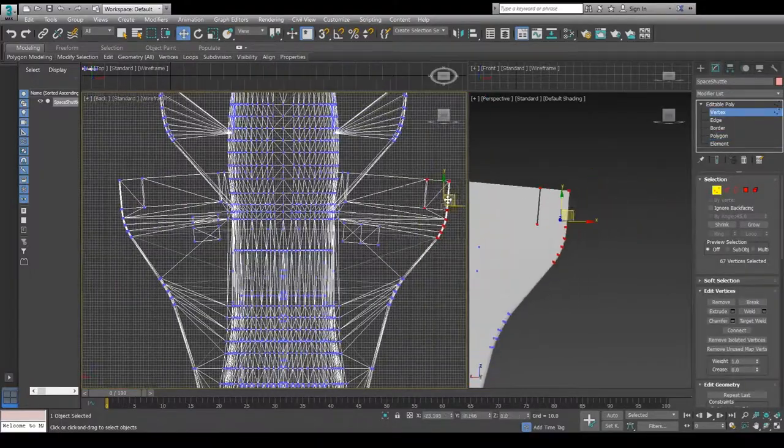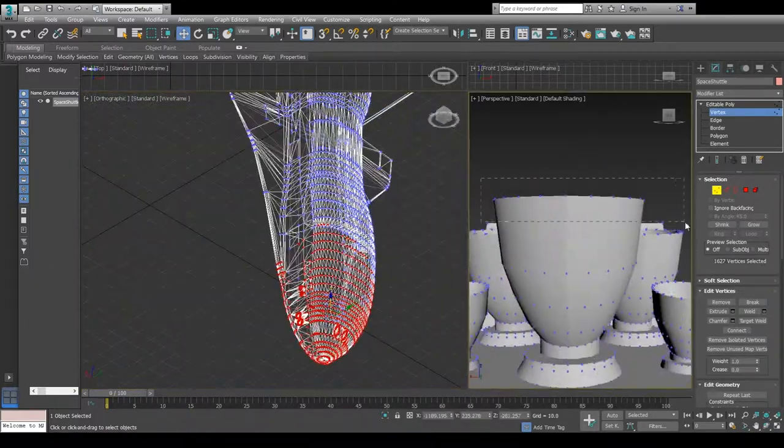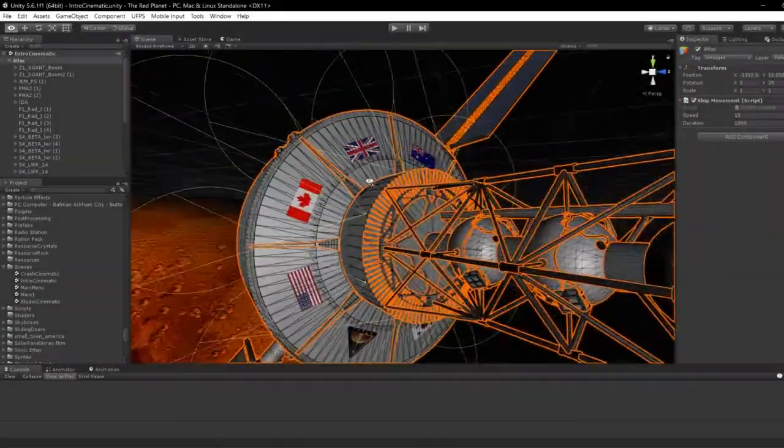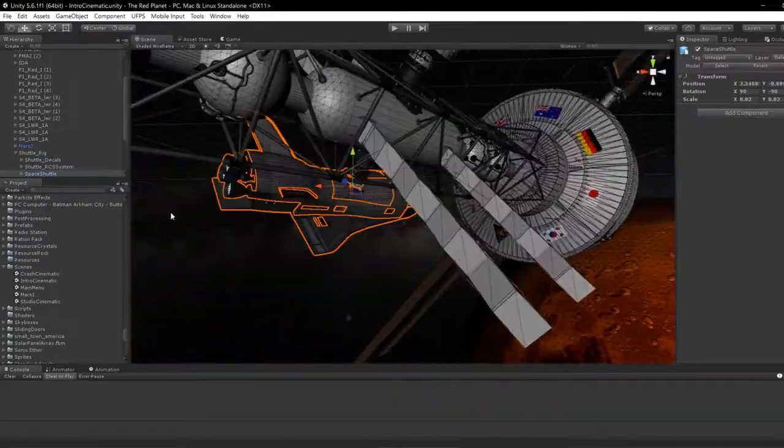Built from the ground up in Unity, the Red Planet will be released on PC, Mac and Linux early next year, and will give players a Martian experience that is both graphically realistic, but also scientifically accurate.